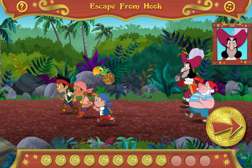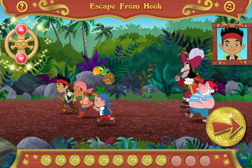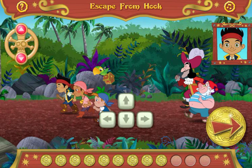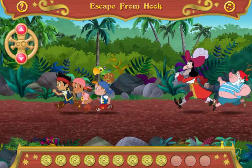All right! You won't get away, you scurvy rascals! Ahoy, mateys! Captain Hook and that sneaky Smee want to steal our treasure! We'll need your help to escape! We need to avoid any obstacles on the trail! Click the arrows on the screen to help us move up and down! You can also press the arrow keys on your keyboard! Is everybody ready? Yo! Let's go!